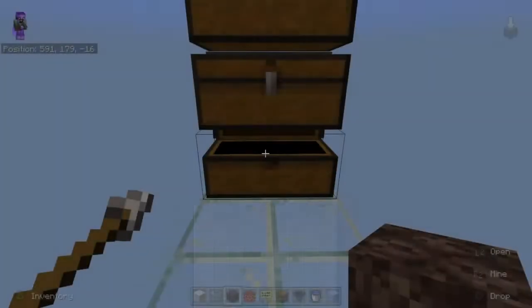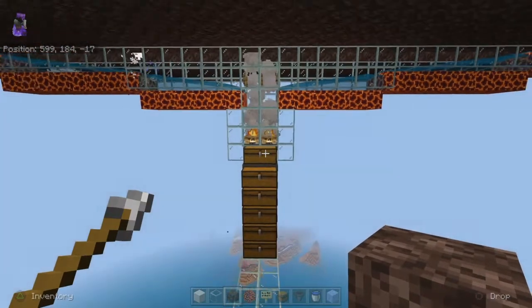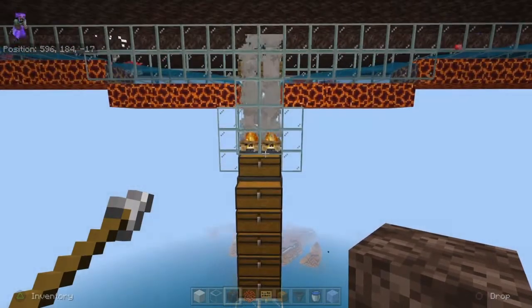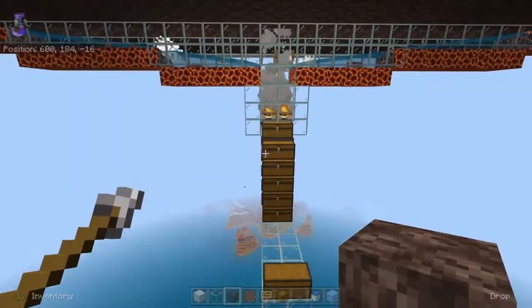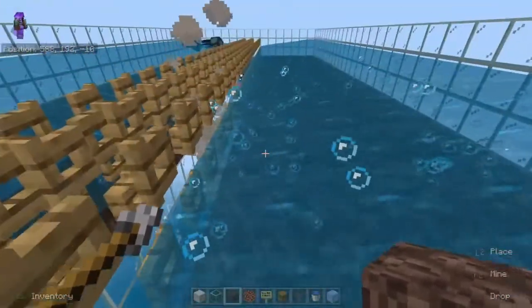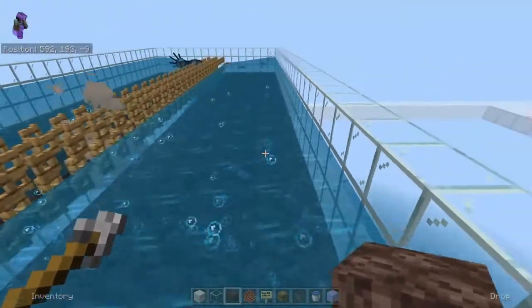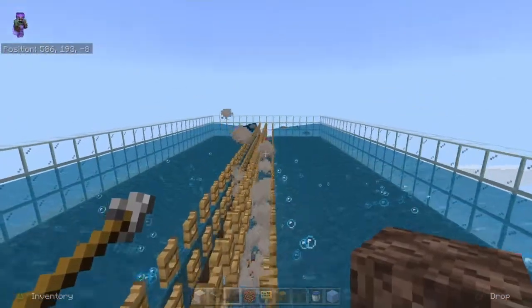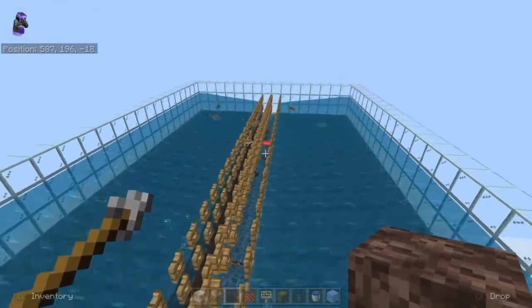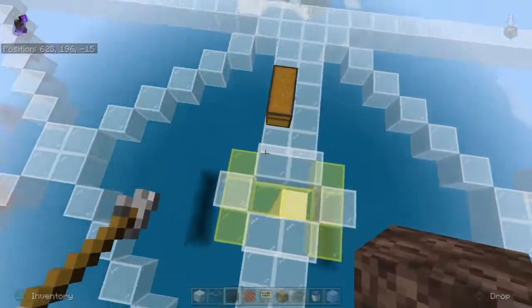When the drowned spawn you're going to get drowned drops. You can put a trident killer in here if you're on bedrock version, which will give you much more loot — that's also a very good option. You can see the mobs spawn on the layer on top of the blocks and then the water pushes them down.